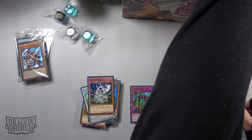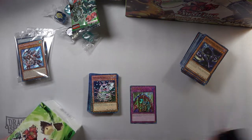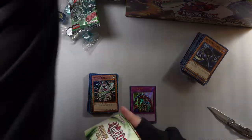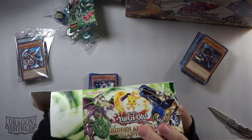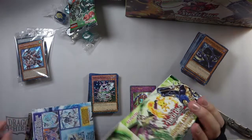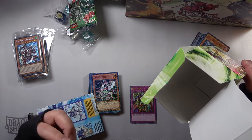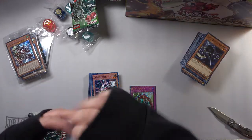We are now halfway through the display box and we've got a single skill drain. I know some people don't get any per box, which is really rough, but I'm going to gamble it and open up the rest of the box - hopefully we can get at least two more skill drains so I can have that play set. There's a lot of junk in these. We got a pinkish-orange dice this time - I think it's one of the Flamvel ones.